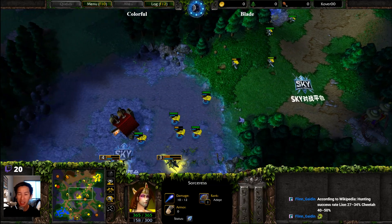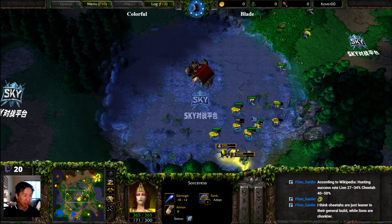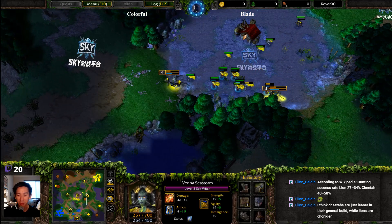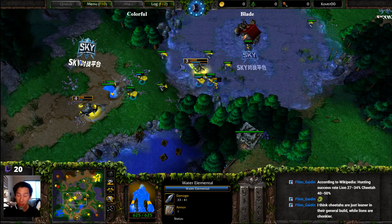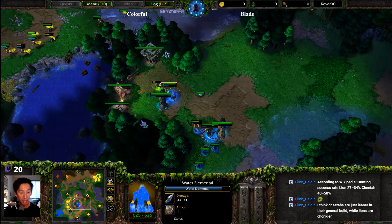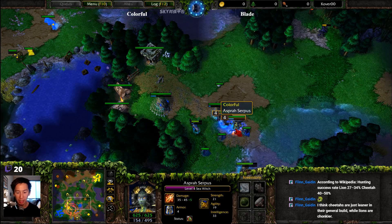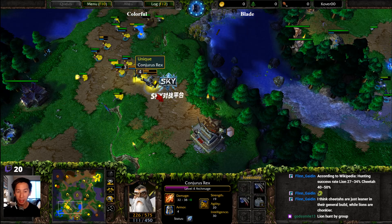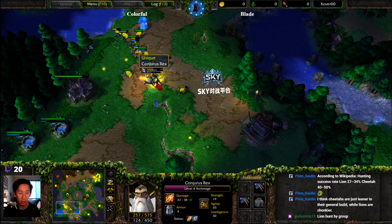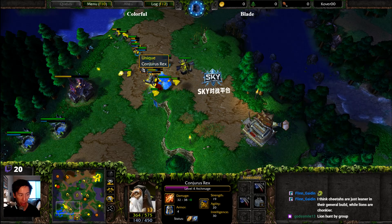But doesn't it seem like a lion eats better than a cheetah? Wouldn't you think that? Sometimes these tangents are just as fun as the main game. Coming back down here — Druids of the Claw. Demon Hunter sitting at level 4, level 4 for Colorful — ready to engage Blade, who is now sitting at level 4, level 3 — lower on the overall hero level advantage.